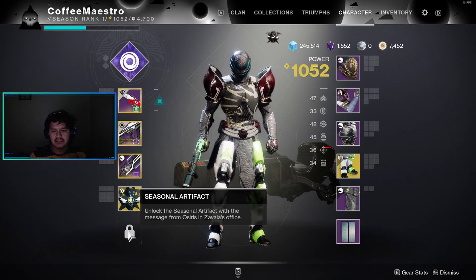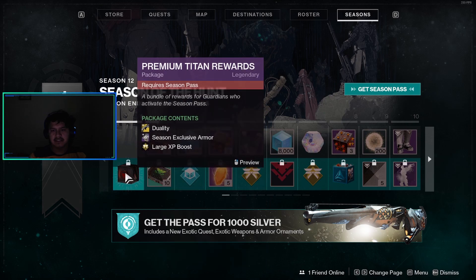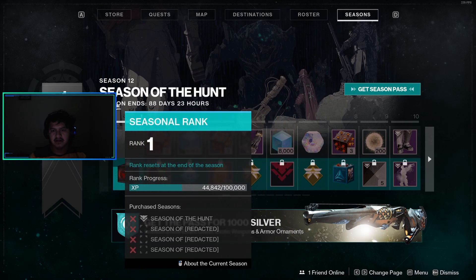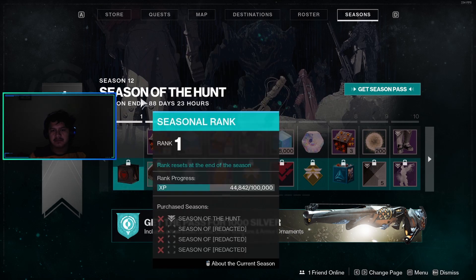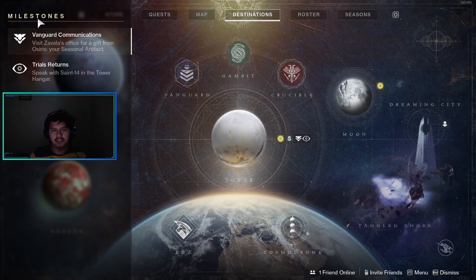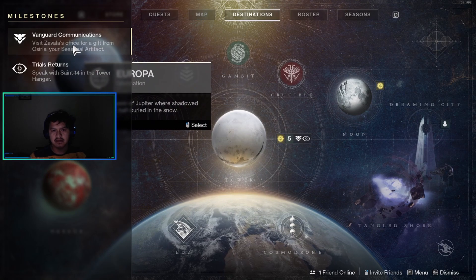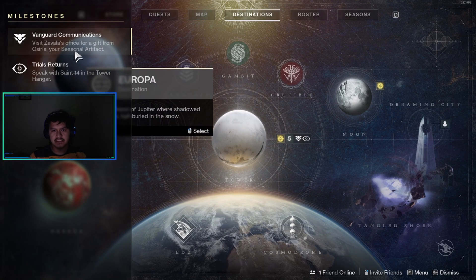You unlock the seasonal artifact with the message from Osiris in Zavala's office. One thing to know is that you don't need to have the season pass to get the seasonal artifact. As you can see, I don't have the season pass, but I'm going to be able to get the seasonal artifact. As soon as you log into Destiny 2, you should see the message under Milestones: Vanguard Communications — visit Zavala's office for a gift from Osiris, your seasonal artifact.